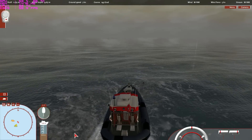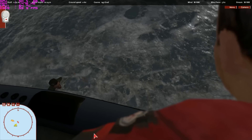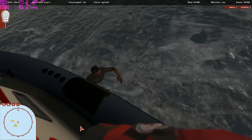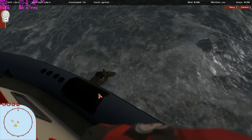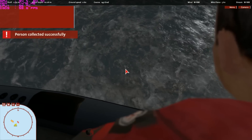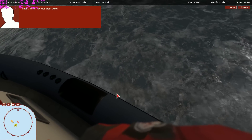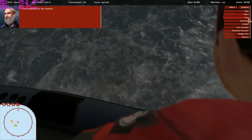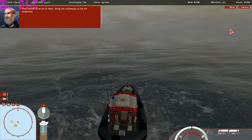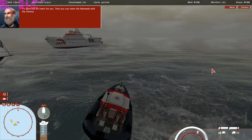All right. Forward. You've got the second castaway. Roger — thank you for your great work. Pete deserves all the thanks. That seems to be all of them. Bring the castaways to me for treatment — I'll open the aft hatch for you. Then you can enter the Marvita with the Verena.